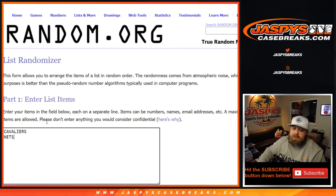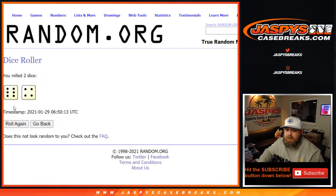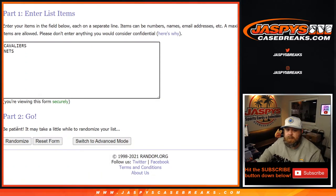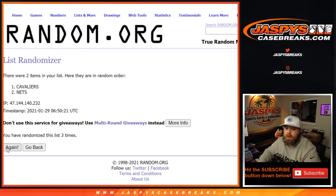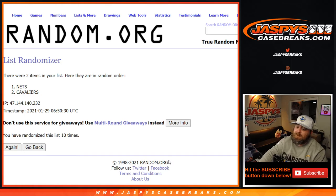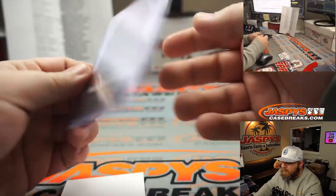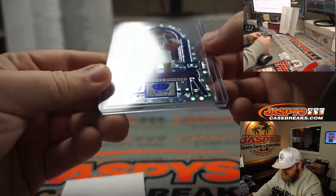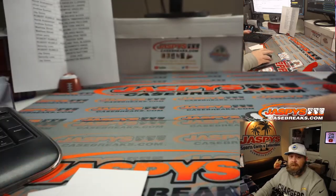Cleveland Cavaliers versus Brooklyn Nets — dice roll, team on top after a 6 and a 4 — ten times. Tenth and final time: Brooklyn Nets. That's going to go to Peter Ang. Peter, you're going to get this Kyrie Irving, and the Darius Garland heir-to-the-throne going to you and the Nets. There you go, guys — that was the break.